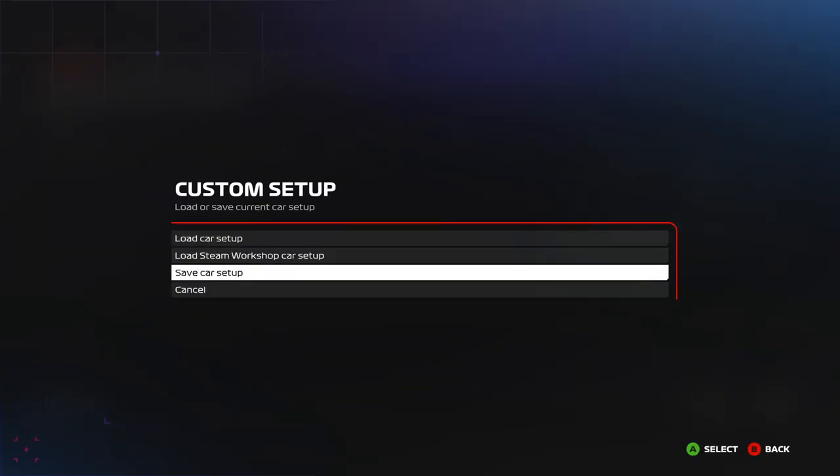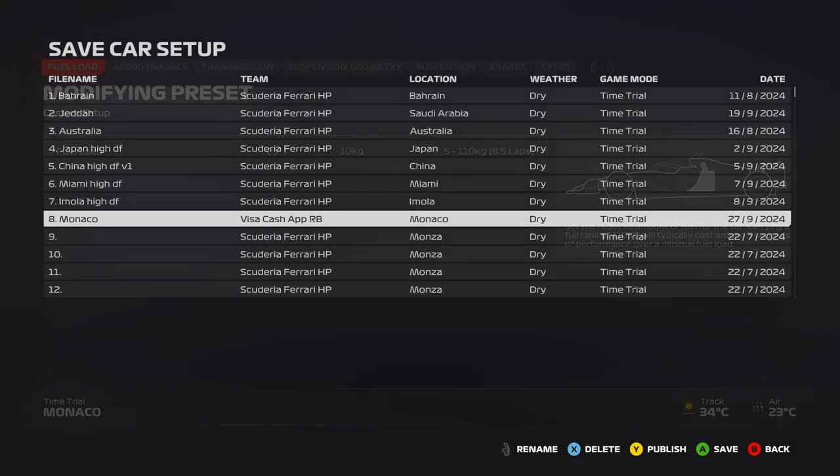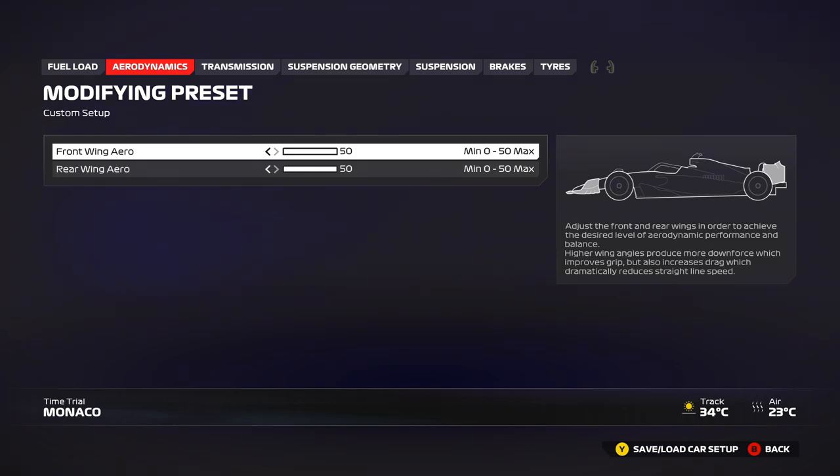Let's save the setup before we forget. Into aerodynamics: 50-50 wings, no other way around Monaco — there's no point debating going even one click lower.